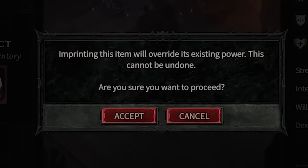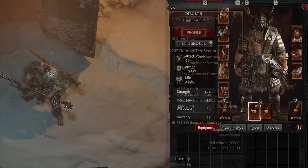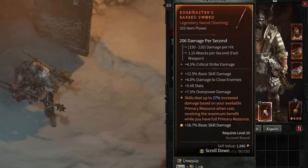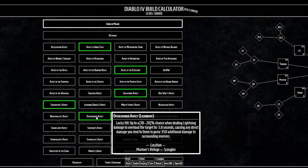This is why you usually want to save those high-rolled aspects you get from legendaries for imprinting on endgame gear, while you use the Codex of Power while leveling. Remember that legendary aspects earned from clearing dungeons will always roll the lowest possible value, so these are meant to be replaced in the endgame by higher-rolled versions. Don't just leave your planning to Fractured Peaks — also look at what you can find in other zones to complete your leveling build.